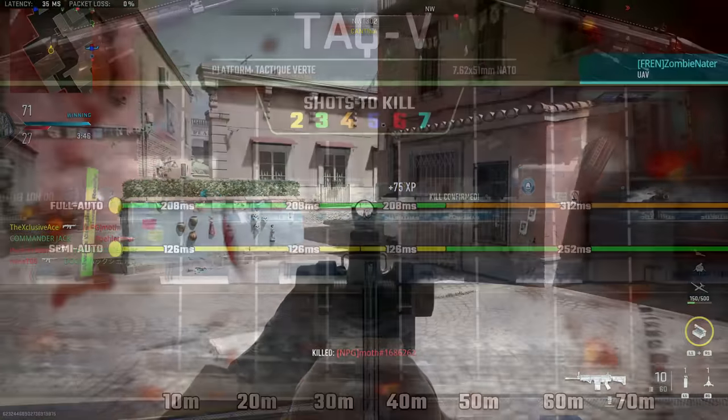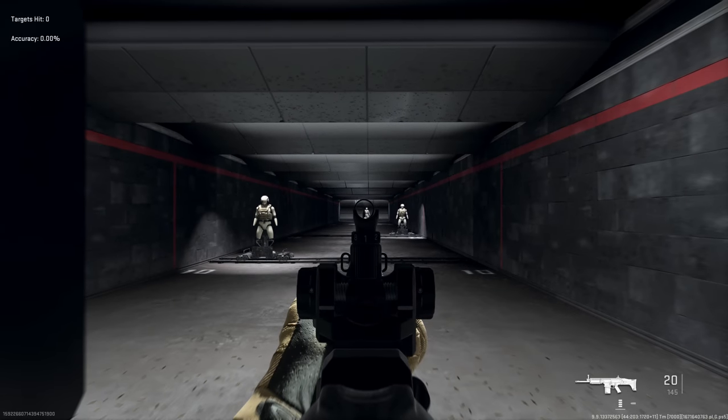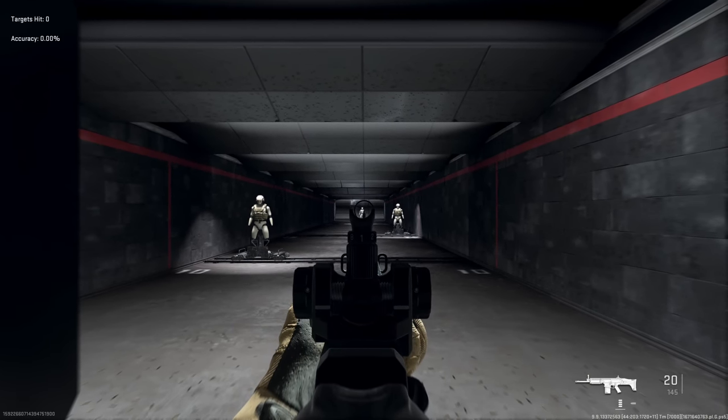Looking at damage ranges comparing full auto to semi-auto, both modes have the exact same damage drop-offs — full auto just takes one extra shot to kill at any range. The three shot kill in full auto, or two shot kill in semi-auto, is maintained out to about 45 meters, which is very impressive. This gun maintains great power potential out to a very solid range.